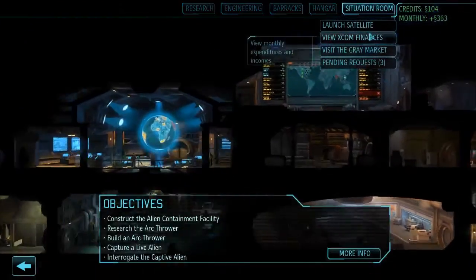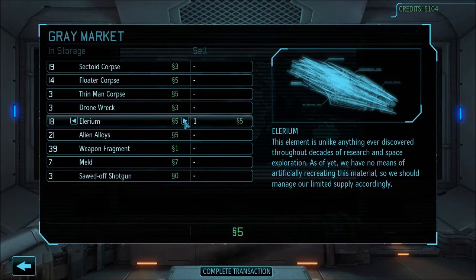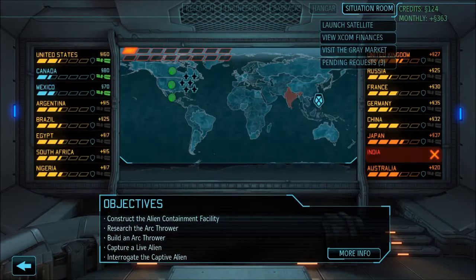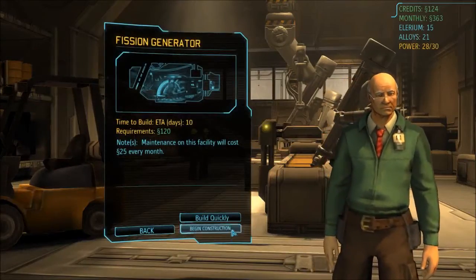To get a fission generator started I need 120 credits. Let's sell the allureum to get us up to 120. I need one more credit — I'll sell more allureum. All right, 124. The fission generator is going to take 10 days.